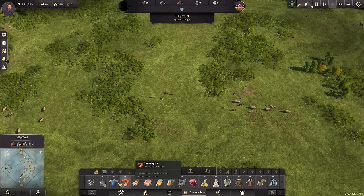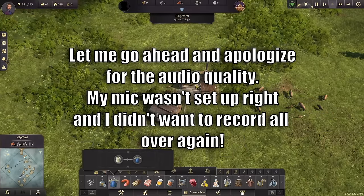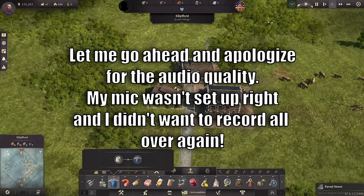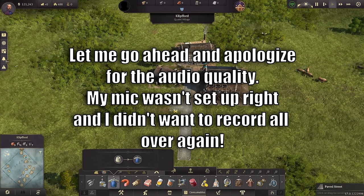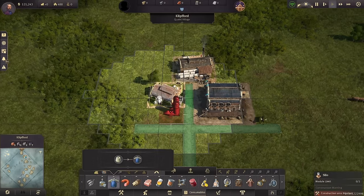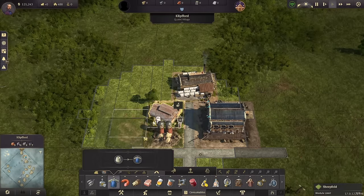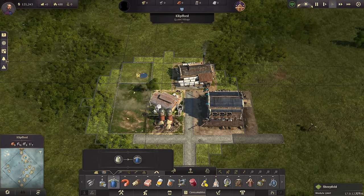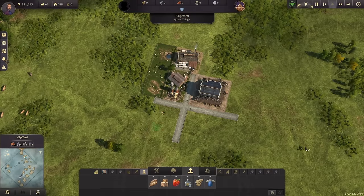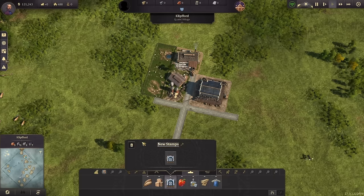Hey guys, how's it going? The wonderful world of stamps is here in Anno 1800 and we now have the ability to save and quickly copy and paste any of our blueprints for our favorite layouts. You guys have voted and decided you wanted to see some all-in-one layouts from me. These stamps are going to be available over on my Discord server in the stamps and layouts forum section, in a zip file containing all the ones for the different residential tiers. This first video will be focused on the farmer tier.